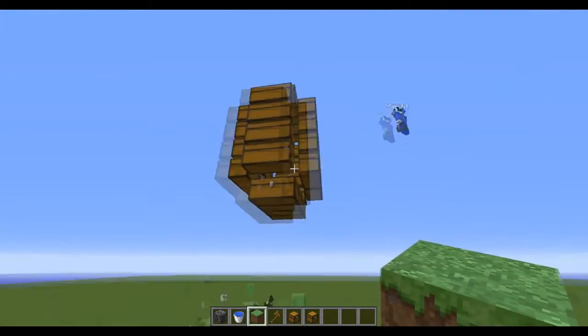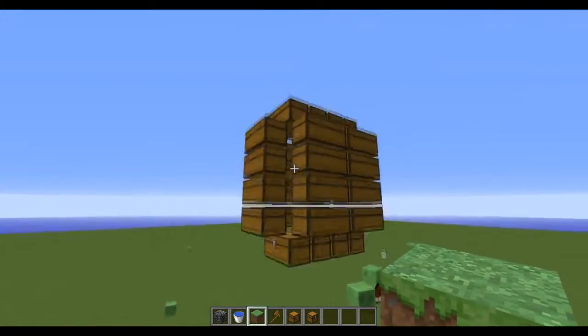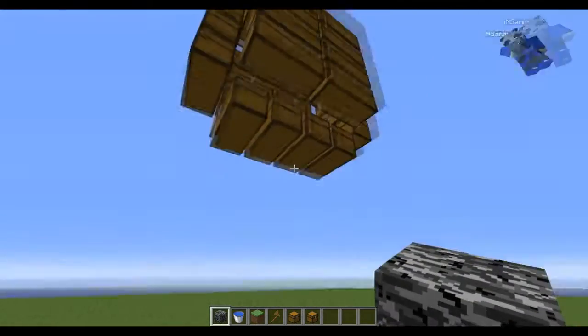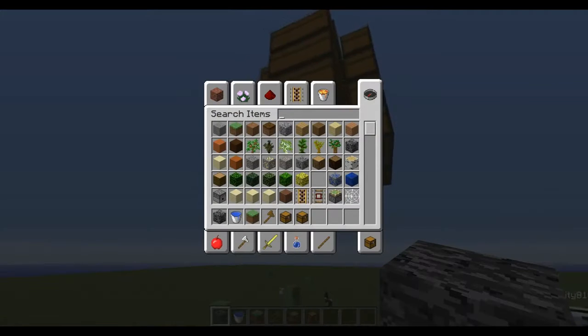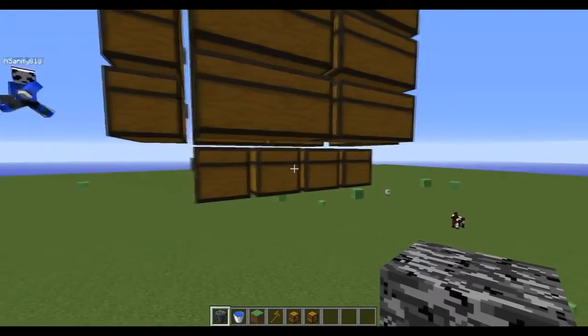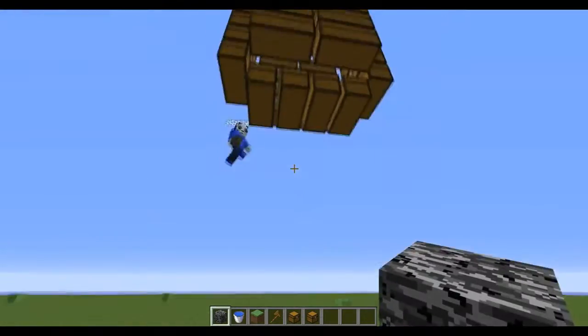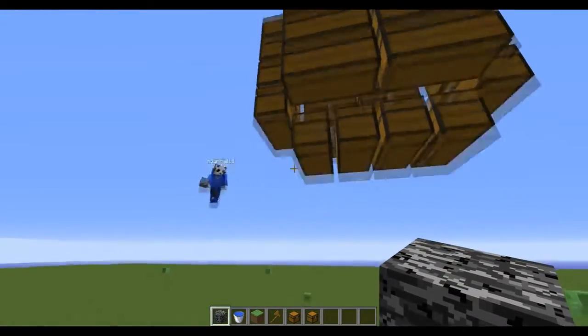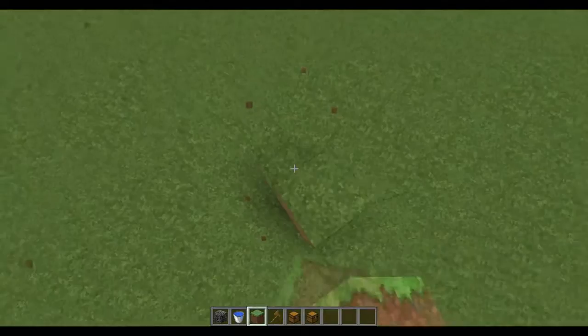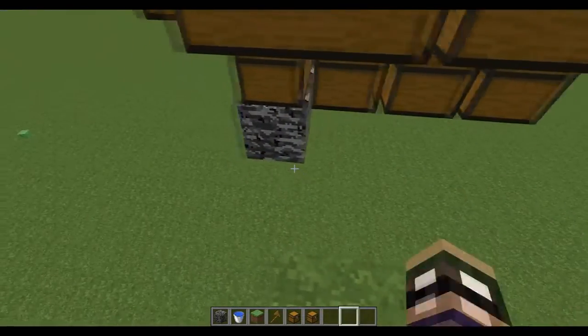We're going to try to make our vault this big, so there's going to be 32 double chests. And Matthew, we need to start counting the obsidian - we've got to place the bedrock smart. So let's do - we have 129, let's say we have 130 bedrock. 130 divided by 2 is 65. Alright, you place 65 pieces, I place 65 pieces. Just like this - place 65 pieces.